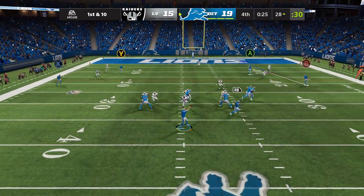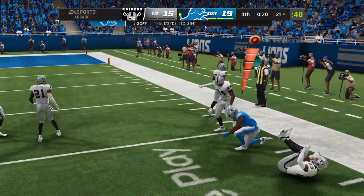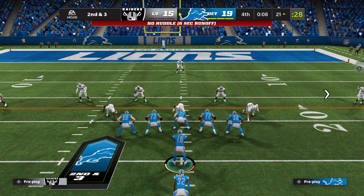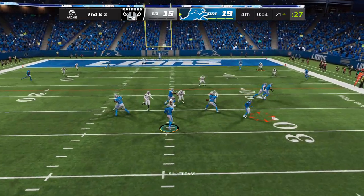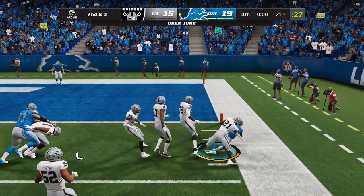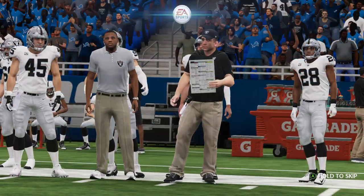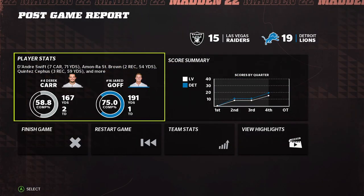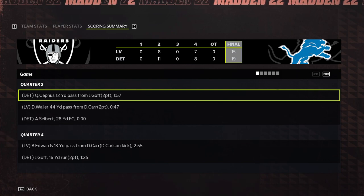Goff going to throw it — he'll find Swift out of the backfield. Seven yards there on the first-down screen play, working with a second and three. Now it's gone, and he'll get this into the hands of Swift once again — slips by him, and he'll be taken down at the two-yard line. So this one's over — it's a win for the Detroit Lions. And it wasn't always pretty; they had their bumps and bruises, both sides did. But they did what they needed to do at home to get the win.